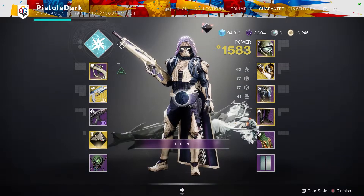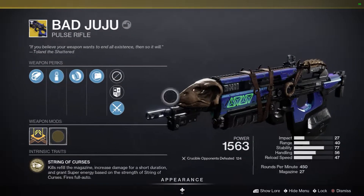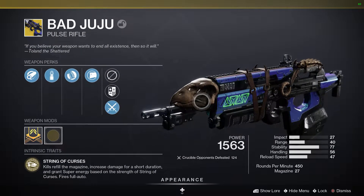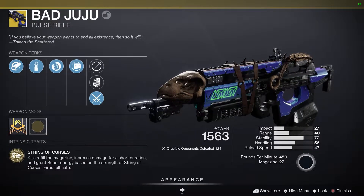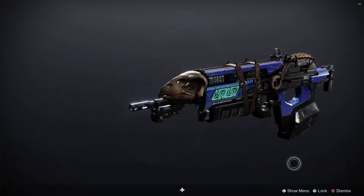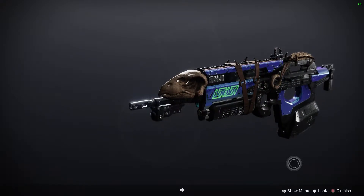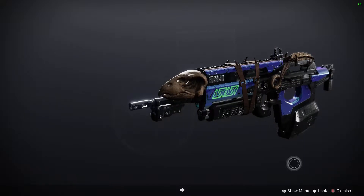Today I wanted to talk about a pulse rifle that's making news again — one of the oldest weapons — and that is Bad Juju. Bad Juju is a 450 RPM pulse rifle, and 450 RPM got buffed, which means things like Outbreak Perfected, Bad Juju, and other 450 RPM legendaries are actually really good now. I've been using Bad Juju in Crucible and it's amazing.